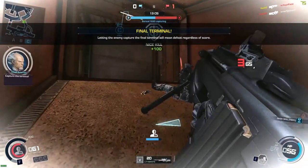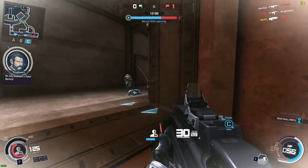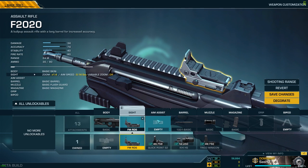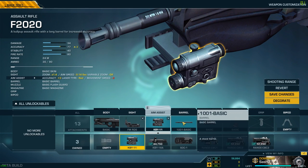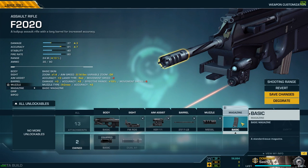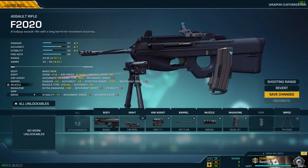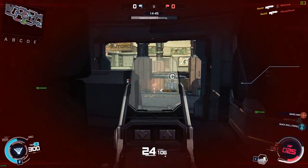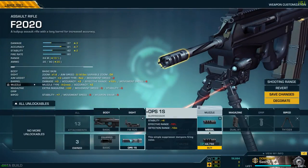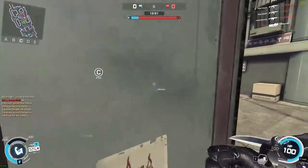I play with these attachment combinations for TDM and some demolition maps like Guild Front. For terminal conquest and some demolition maps, I like to play the F2020 with FMRDS, KBY-11, 25-11-LB, MB-58L, Dual A1, and even add a bipod — since most of the time you don't need to swap weapons quickly, and gameplay is about covering a small area in terminal conquest or slow-paced play from cover in demolition. For demolition maps I also swap the MB-58L for the OPS 1S suppressor for a more stealthy approach.